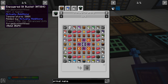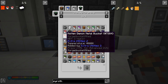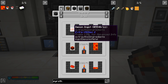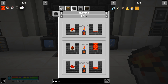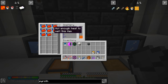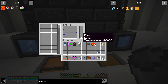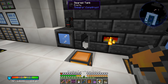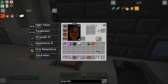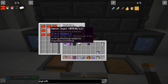To make molten demon metal in the smeltery we put in a demon ingot, but it requires 1850 temperature. Lava only gives 1000 and didn't work. I tried blazing pyrotheum but it still just showed lava as the fuel. After breaking and replacing the controller, blazing pyrotheum now shows temperature 5000 and it's smelting correctly. Before the reset it just wasn't registering pyrotheum as a valid fuel.